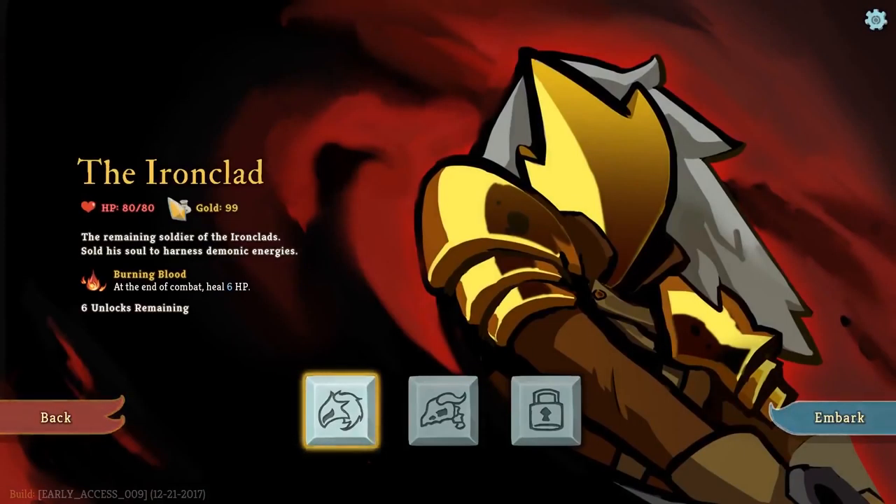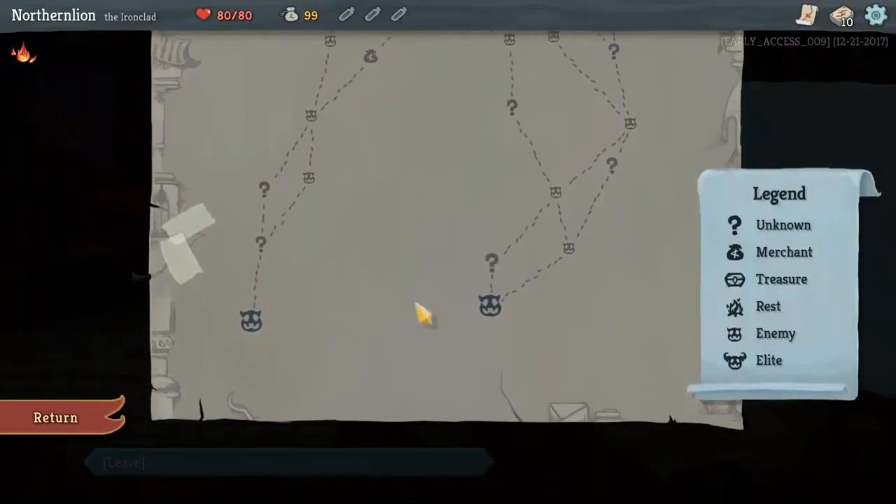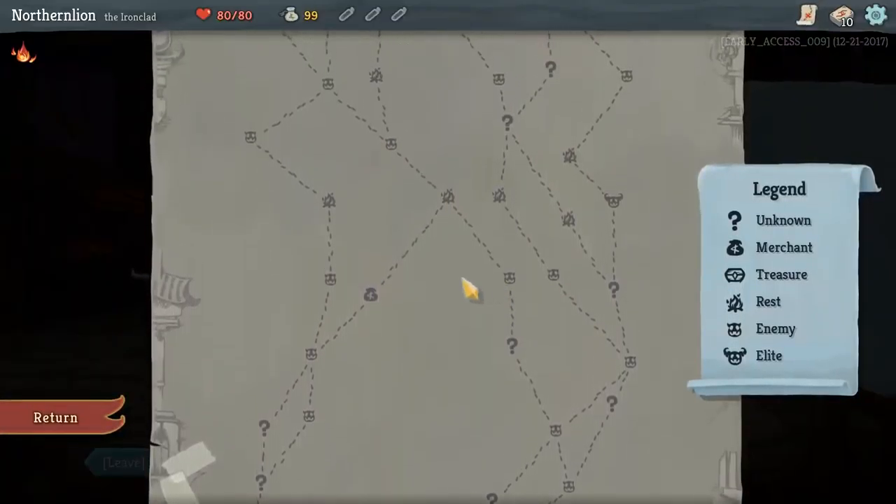Enter the world, choose your character, build up your deck, make your way up the spire, defeating foes to ultimately take down the heart of the spire.